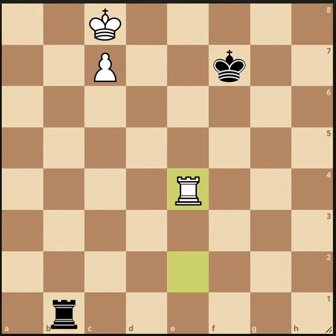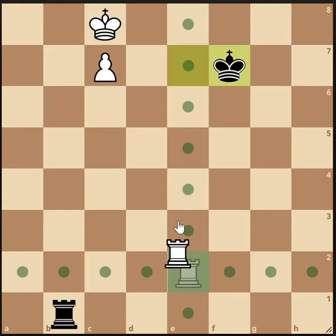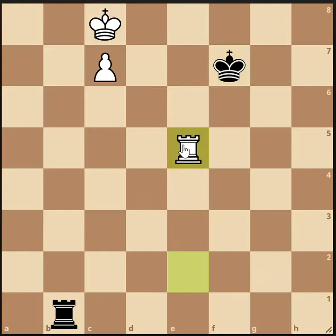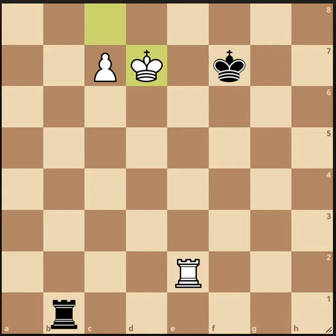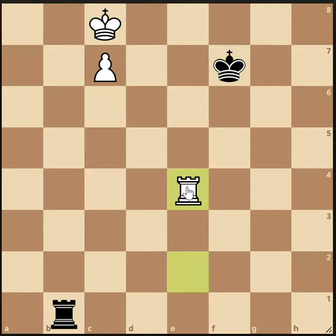Does it have to be the fourth rank? The fourth rank is best. If we try to do it on the fifth rank, there are complications because the king could attack us. And the third rank doesn't work because we'll never be able to get the king all the way up to that square in order to block the check, because the pawn will fall before we can get there. So that's why we do the fourth rank instead, and this is going to build us a shelter on the c4 square.